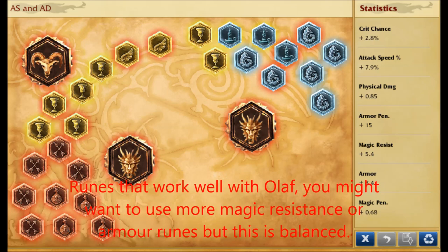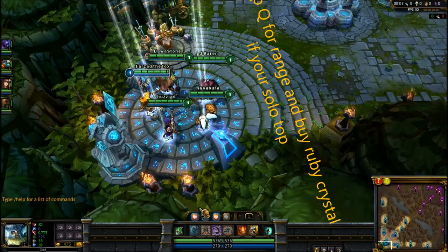These are the runes you might want to use on Olaf. You might want to think about magic resistance or armor runes, but this setup is balanced.